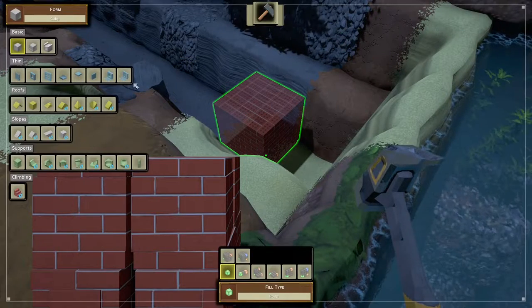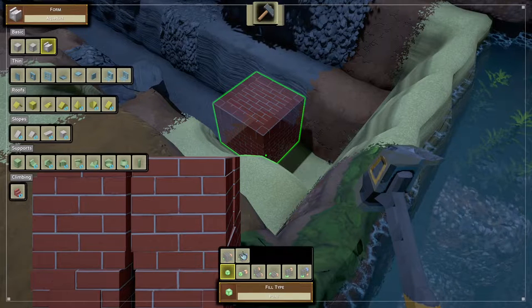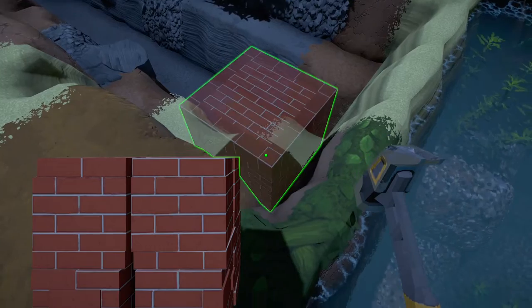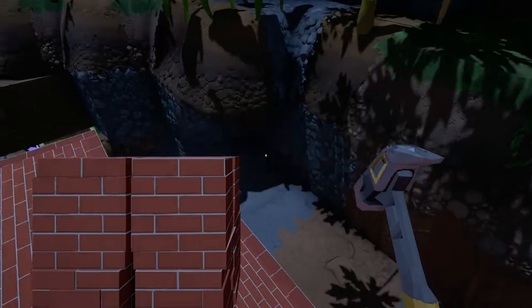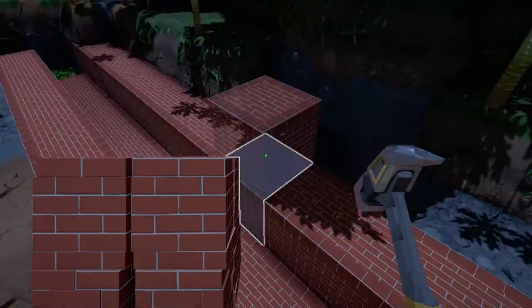Next you'll need bricks and a hammer. Select the aqueduct option in line build mode, and then fill in the outside edges and the middle. You'll have the basic structure ready to go.